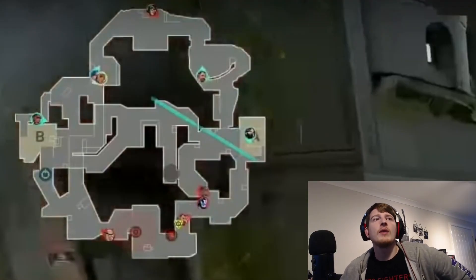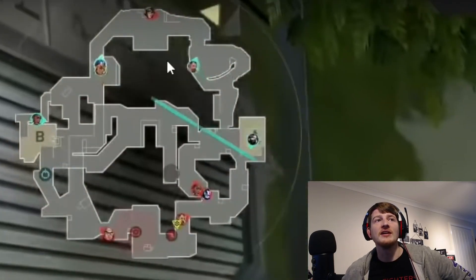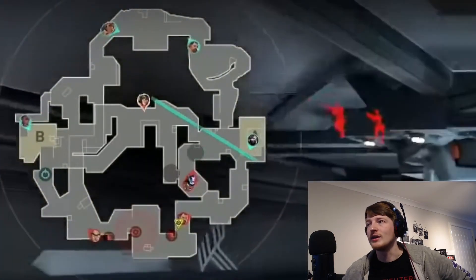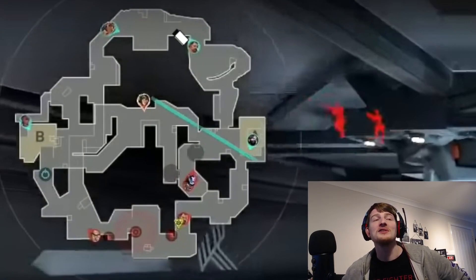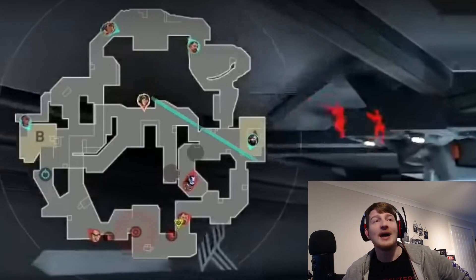Moving on to round 10. At the round start we have the aggression from these three agents again. The first thing I want to point out is: do what this kill droid does. Kill droid can sense that there are people here, so the kill droid goes 'nope, I'm out' and takes the rope to get out of there. If you find yourself alone on one of these sides and feel like you're being pushed, get out. Just leave on the ropes if you can, like this kill droid did.